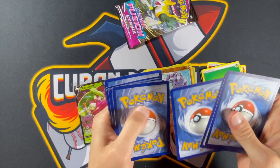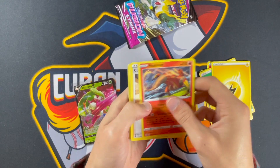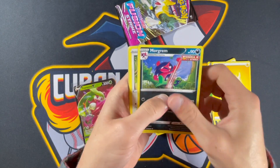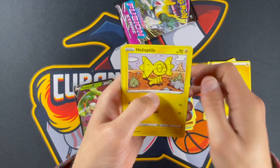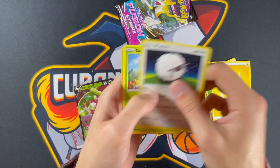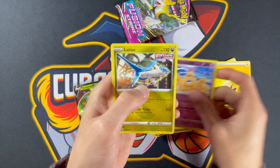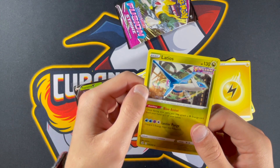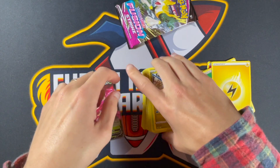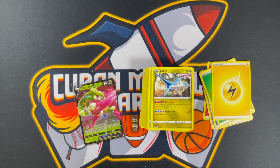Last two packs. Energy, Heatmor, Kricketot, Morgrem, Meowth, Marill, Electrike, Wooloo, Glassyflow, Palossand, and there's the Latios — ask and you shall receive! So it looks completely different — different art style, different scenery. There's the answer to that question.